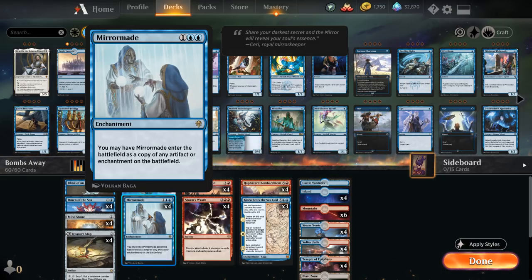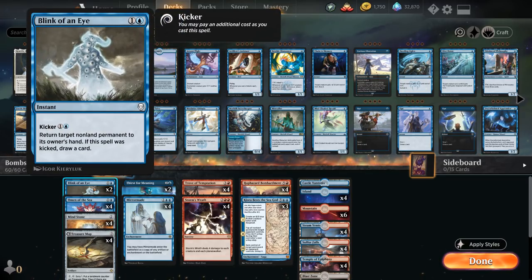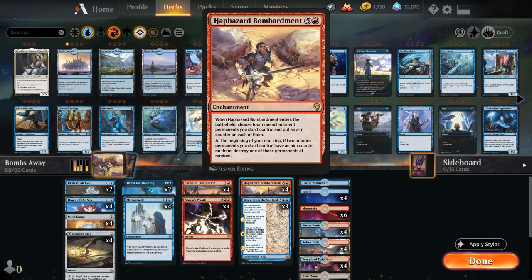Let's take a look at the entire decklist, starting at two mana. We have two copies of Blink of an Eye as a nice two-mana bounce spell — we can kick it to draw a card. The nice synergy with Blink of an Eye is with Bombardment, since we can bounce the Bombardment and potentially place even more aim counters on opposing permanents to blow up even more stuff.